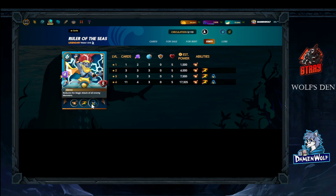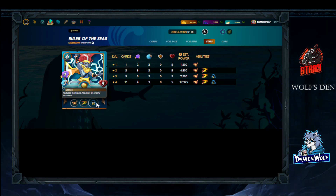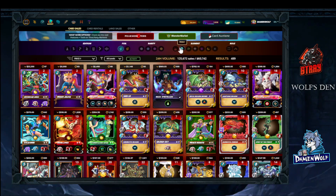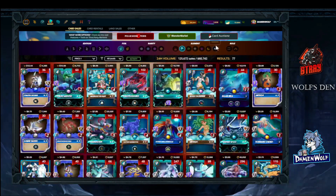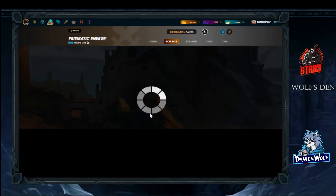So we already have your tank, your support, and your DPS — that's four cards. There are still two remaining slots. For those slots you can put in whatever you want — another support monster or more DPS. What is most common is Prismatic Energy.